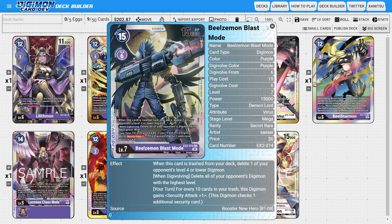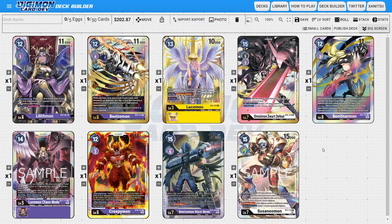Purple is a color with a lot of secret rares. Out of the 10 technical sets we currently have available, we have about 7 secret rares, and one set even has 2 secret rares. So there's just a bit of a pattern where they seem to lock a purple card behind the secret rare slot more often than any other color.